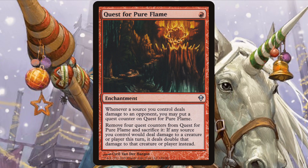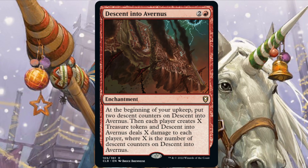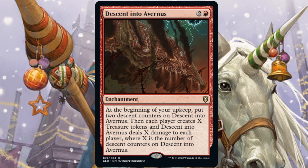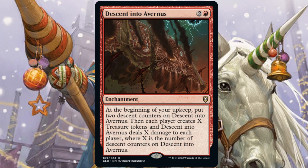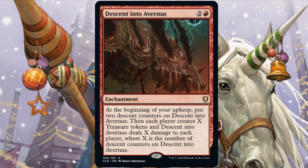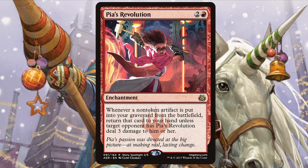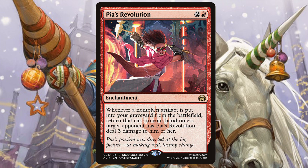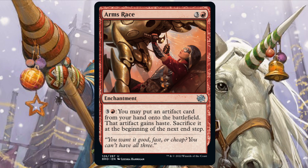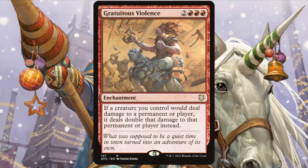As far as enchantments go, we have Quest for Pure Flame, Bitter Reunion, Descent into Avernus — it's both helping us ramp ahead to our big commander, and it also helps us sack artifacts for Metalwork Colossus to come back to be flung again, not to mention it's slowly whittling down our opponents' life totals as well. Pia's Revolution will help us either whittle down our opponents or put one in a tough spot where they have to give us our card back. Arms Race is Sneak Attack but for artifacts — do I need to say how good that is? Lastly, Gratuitous Violence is going to make the big man's damage even bigger.